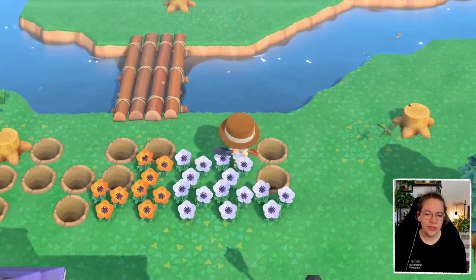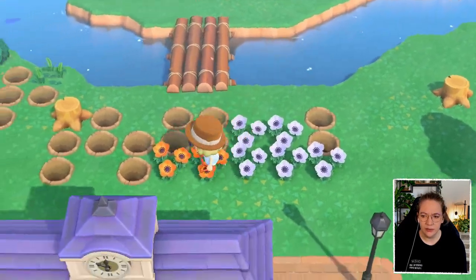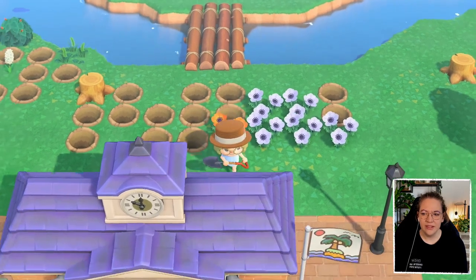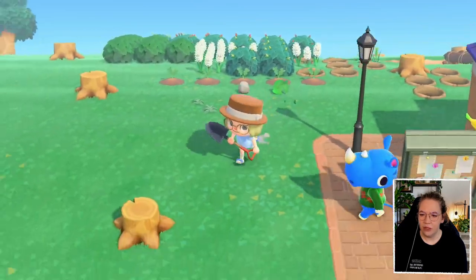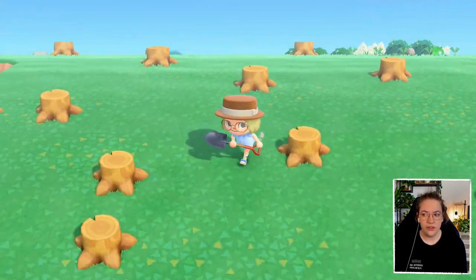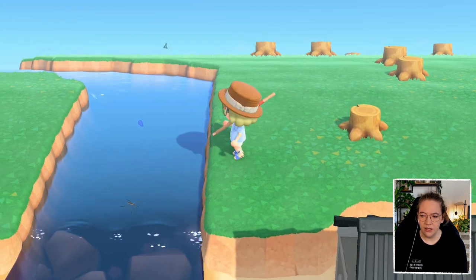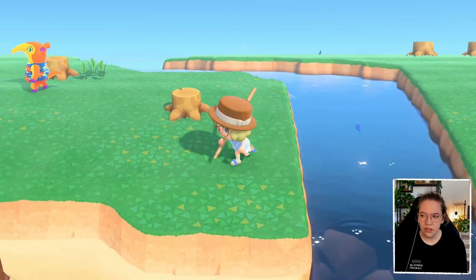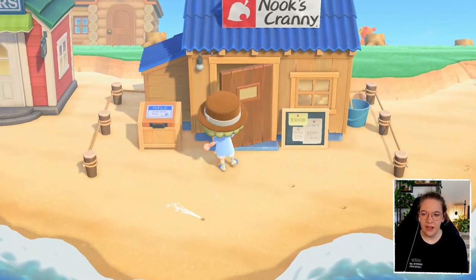There are more flowers somewhere on the beach but at least they're not really in the way right now so we can worry about those later. These I really want to just get rid of right now. We've got a whole bunch of flattening to do still, and we need to do the tree storage - plant a few trees to shake every day because that would bring us a whole bunch of money and items.